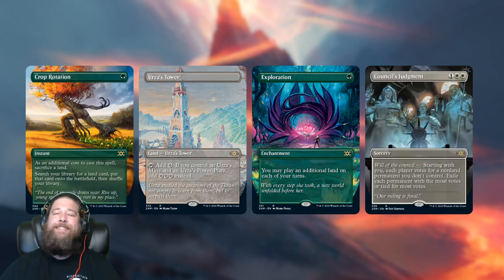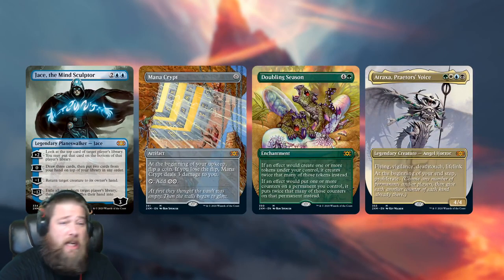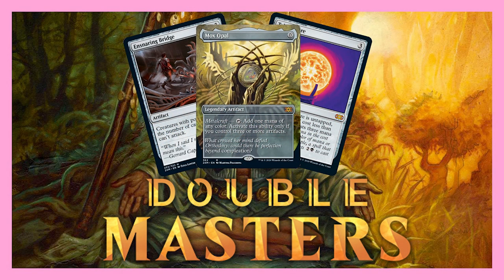That's been our daily Double Masters spoilers for today. What do you think about the box topper situation? Were we expecting it wrong — should we have known there would be two different rarities and upgraded commons? What do you think about all the new cards today? Are you going to build a prison deck with Trinisphere and Ensnaring Bridge, maybe even Mox Opal in Legacy? How good are the Filter Lands — will you pick them up now that they're cheaper? Let me know in the comments. Thanks so much for watching!